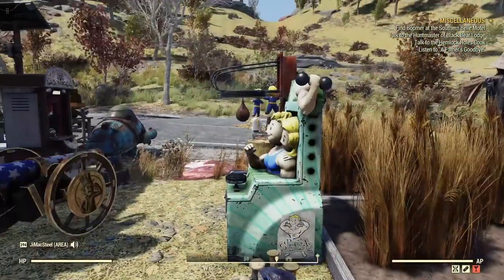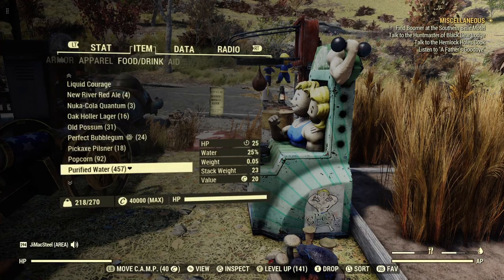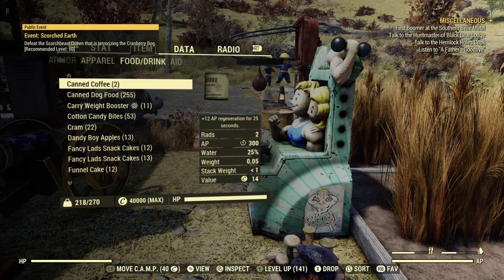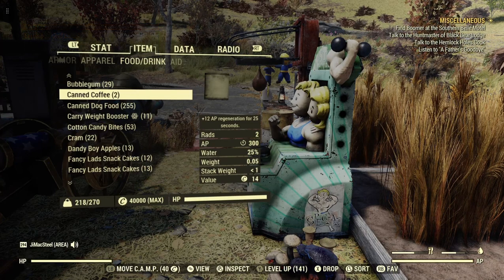So we all know what canned coffee does. I don't know if I have one in my inventory or not. Canned coffee — it says plus 12 AP regeneration for 25 seconds. So that's what canned coffee does.